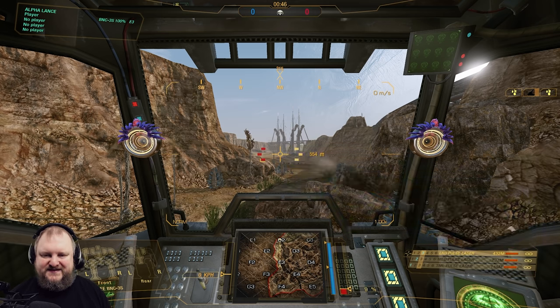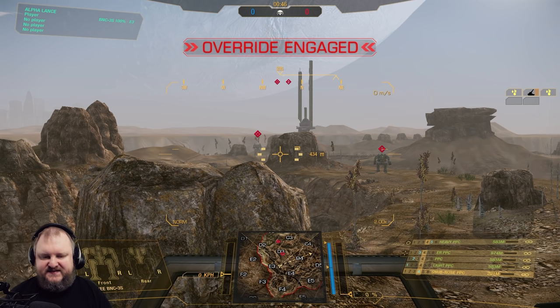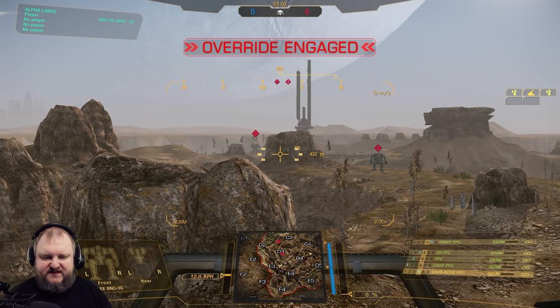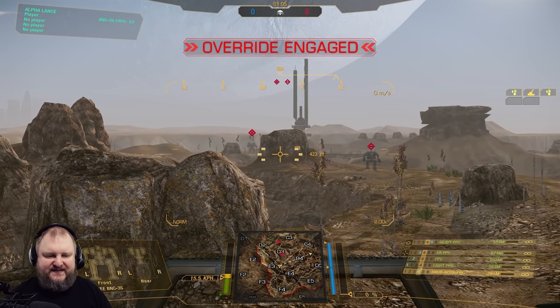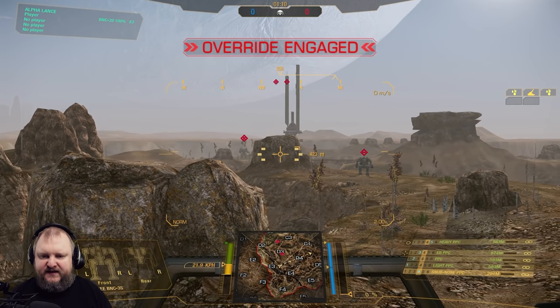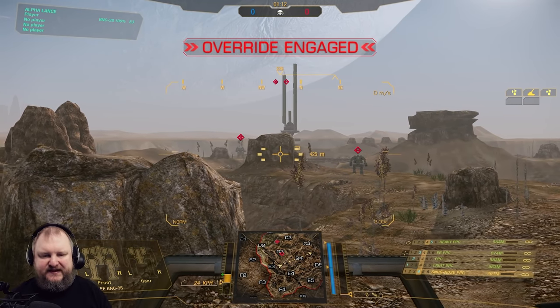Now let's jump into inner sphere PPCs. We've got Light PPC, PPC, ER PPC, Snub Nose PPC, and Heavy PPC. All of these are projectile-based weapons that deal their damage in one hit. Some have a splash component, like the Snub Nose PPC. They differ in weight, range, projectile speed, and damage.